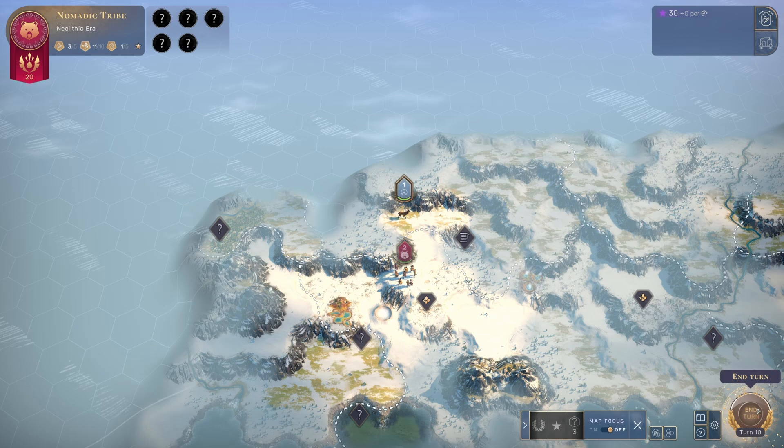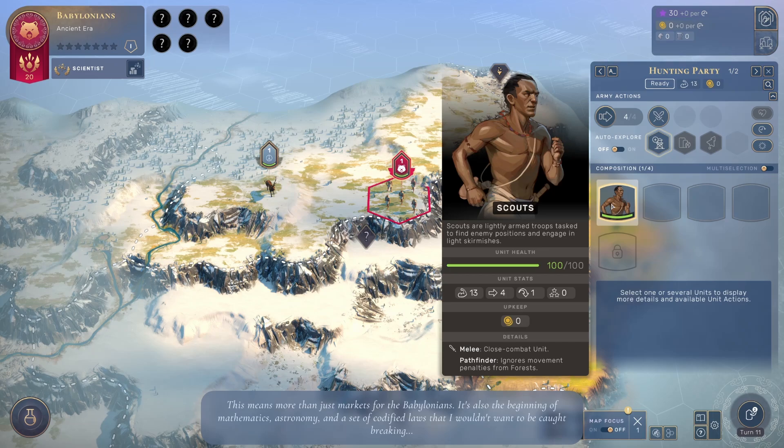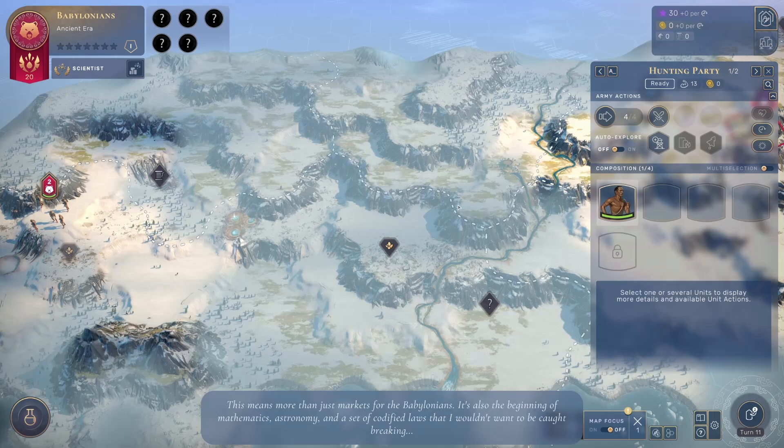I'm not the Babylonians yet because I haven't finished the turn. Now we click end turn and we will become the Babylonians. The appearance of our units changed — they are no longer tribes, they are scouts now. They will no longer clone with food, however they are still worth one population.